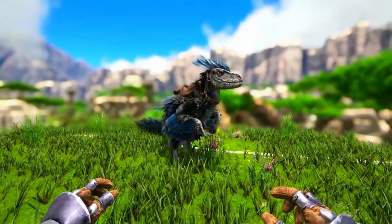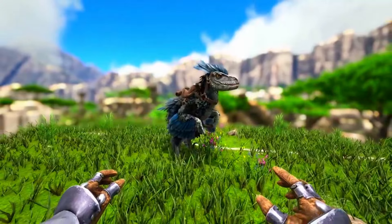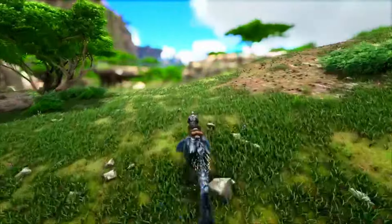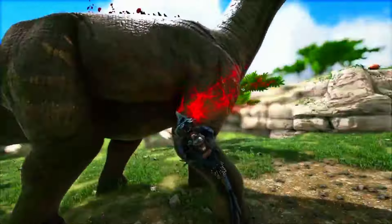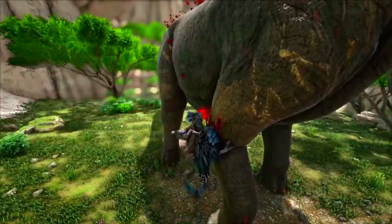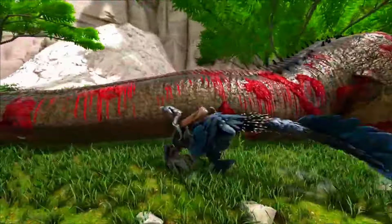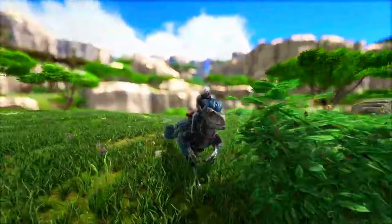Speaking of the Deinonychus, in at number three is the Deinonychus. The reason I think this creature is more powerful than the Shadow Mane is pretty much because this thing has all the same buffs as the Shadow Mane but with one insane advantage. It still has the pack buff — sadly it can't go invisible — but its mobility is still extremely high with no fall damage and the ability to climb up walls. Most importantly, its claim to fame has to be the fact that this thing can inflict insane amounts of bleed damage, and it's allowed into bosses.